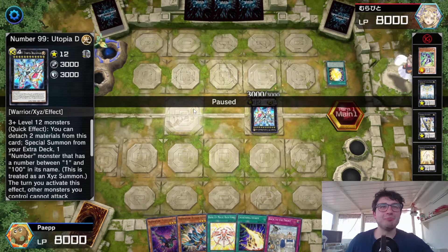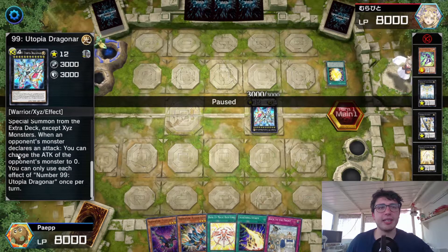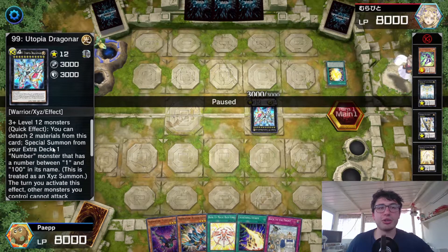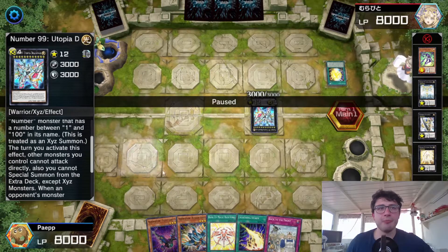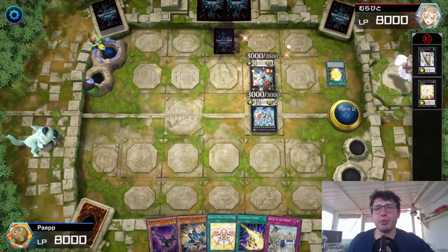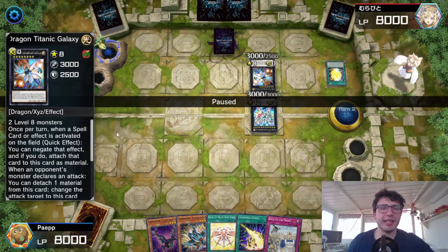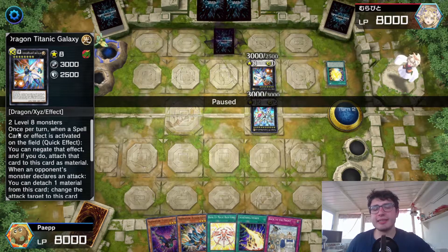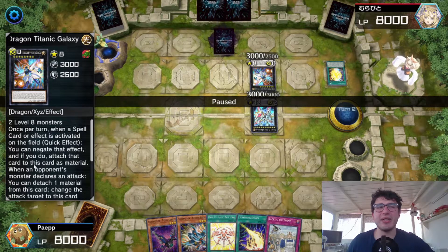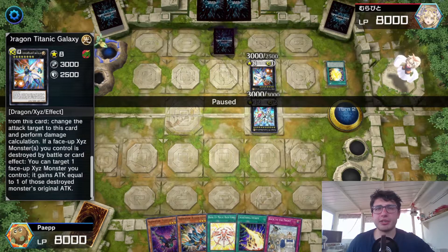Wait — into Utopia Dragon, sorry. This is actually a problem because I cannot attack into this — if I attack into it, it can change my attack to zero. Also you can detach to special summon from the extra deck a Number monster between 1 and 100. He's got Number 38 — Hope Harbinger Dragon Titanic Galaxy — and this is bad to deal with, because once per turn when a spell card or effect is activated, you can negate it. Also this monster gains attack if a friendly monster is destroyed while it's on the field.